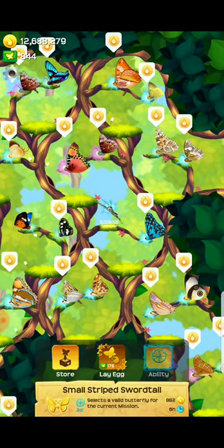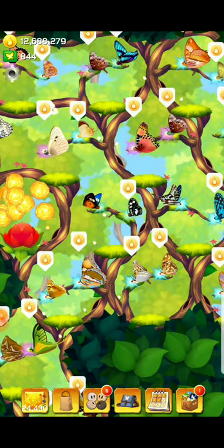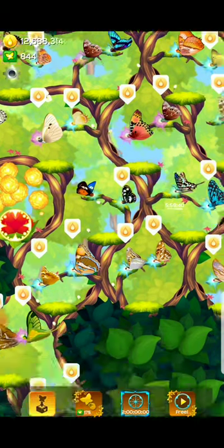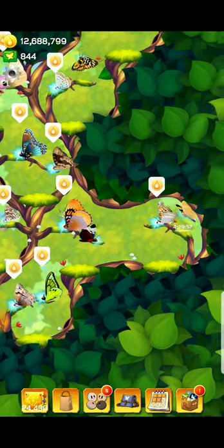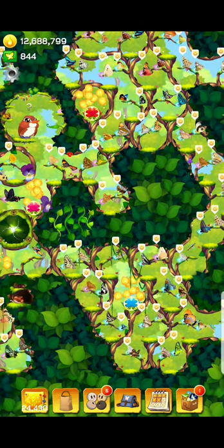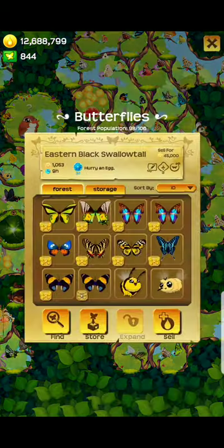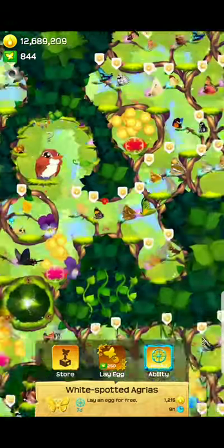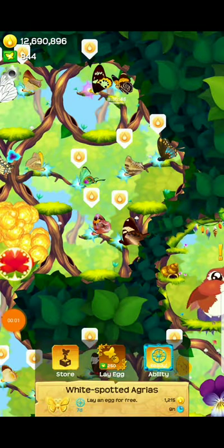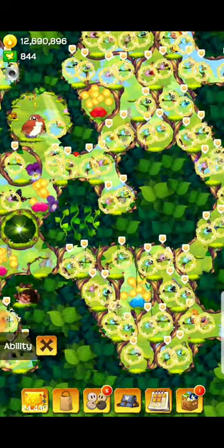The small-striped swordtail selects a valid butterfly for the current mission. Not sure why that one's not selected, unless I don't have that butterfly. It is a golden man forester — so we're just gonna send you off to do the mission. And then finally, the last one is an egg layer, which we all know what they do. Egg layers can lay any butterfly egg, except for visitors.